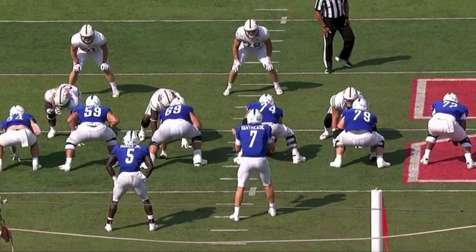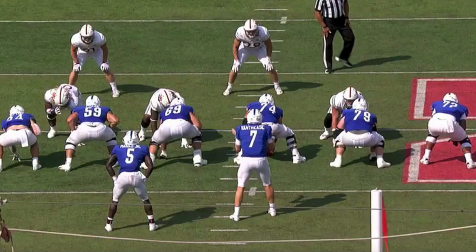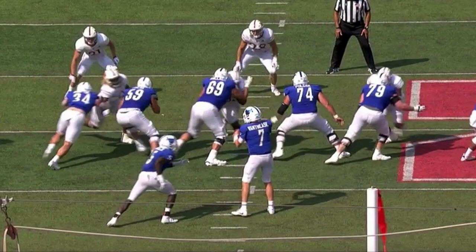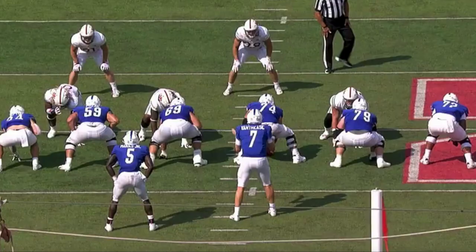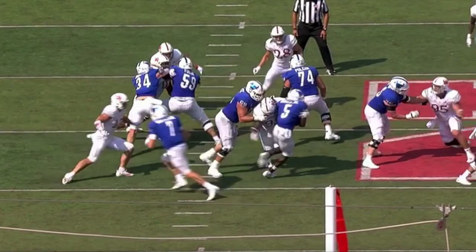The sixth and final clip shows his ability to shoot a gap and disrupt. Here against Buffalo, lined up on the left side over the left guard, the offense tries to reach him, but he shoots the gap. The left guard tries to engage, but Daniels uses his strength, power, and initial burst to get right through the double team and reach the running back for a tackle for loss. It's that initial burst and power — if you can't stay in front of him, he's going to get that tackle.